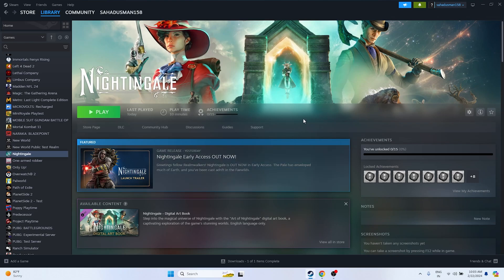Hello everyone, welcome back to Good Draw Tips. In this video we're going to talk about how to fix Nightingale's crashing issue — it is not launching, freezing, stuttering, lagging, low FPS drop, stuck on loading screen, and even the black screen issue which is happening for many of us right now. Let's dive into the workarounds. The first one is we have to do a restart on the PC.